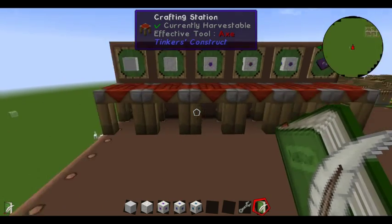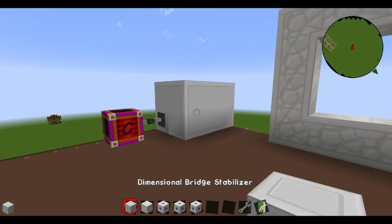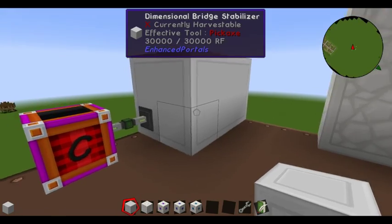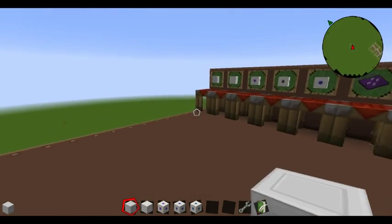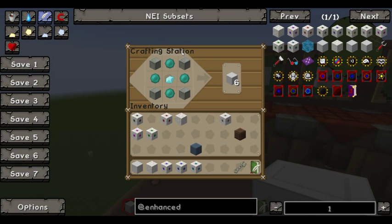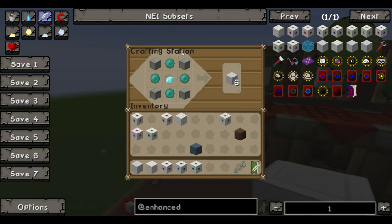First thing you're going to want to make is a dimensional bridge stabilizer. It's a multi-block structure. It requires two levels of six blocks each at a minimum size or larger. Here's the recipe for it: it's four blocks of iron, four enderpearls, and a diamond. You'll need to do this at least twice to make the minimum size because each one has six blocks.